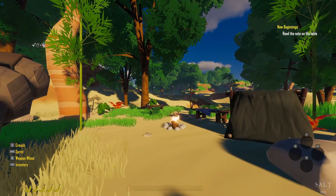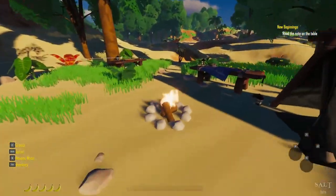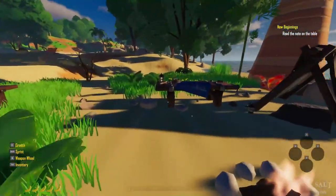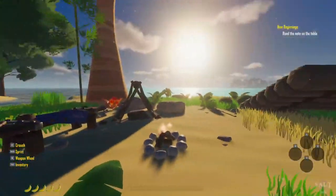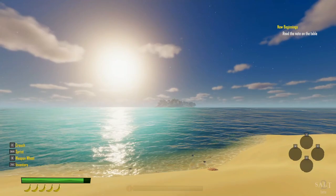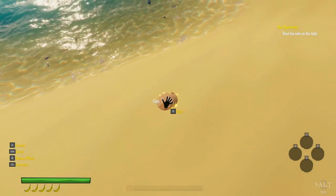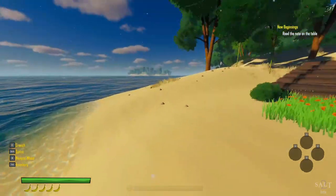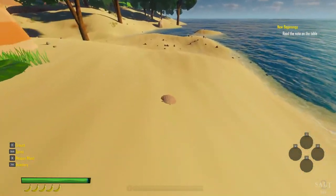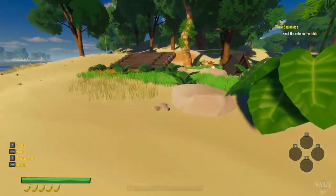So it looks like we are left here on this island. We have a tent and a fire to rest. There's some kind of tables out in the ocean. Look how beautiful this looks. There's a shell — a clam. We found a pearl! Oh, cool.